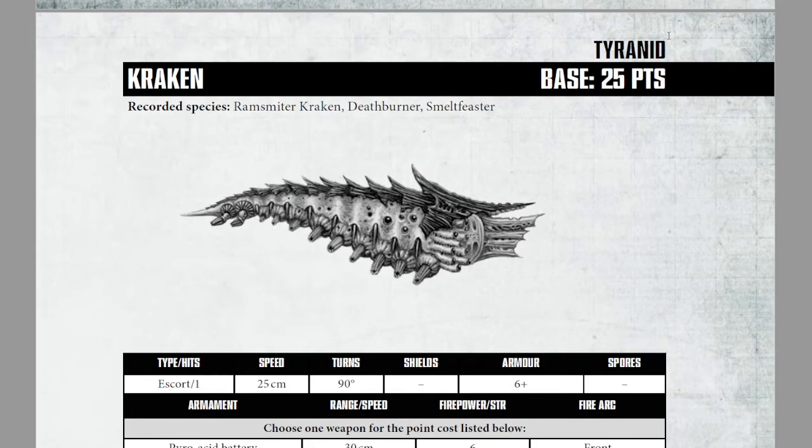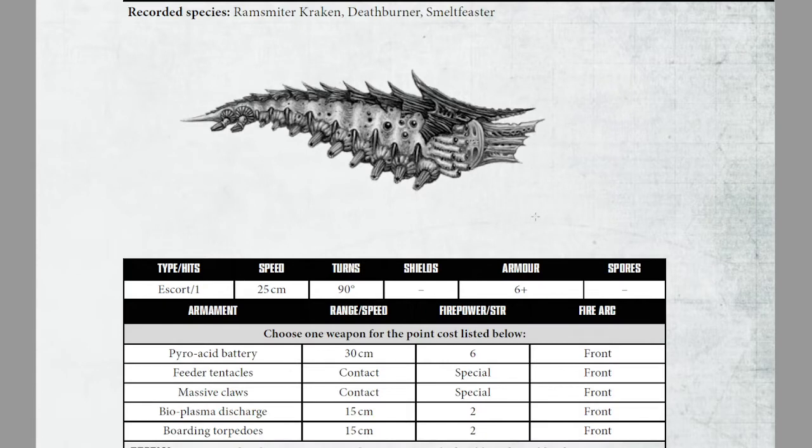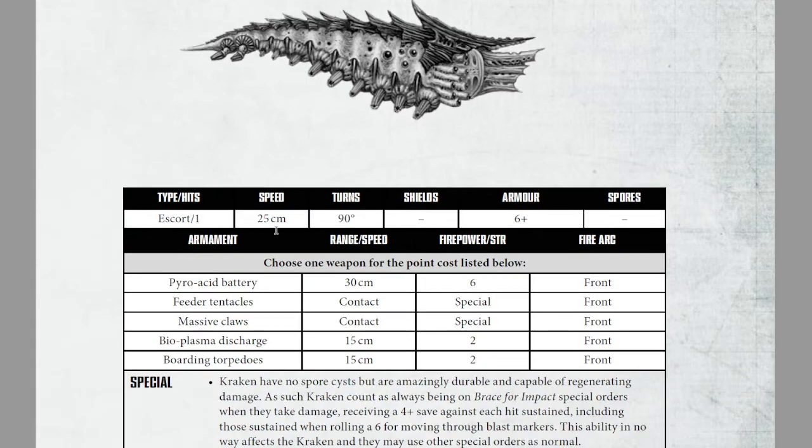What do you get for 25 points base? Remember, you will have to pay for your weapons. It's a one-hit escort with 25 cm speed and 90 degree turn. That's a really good setup.